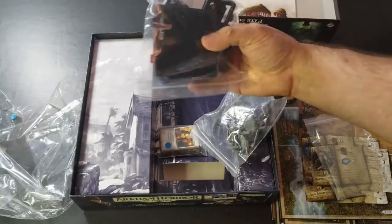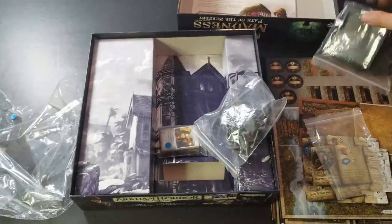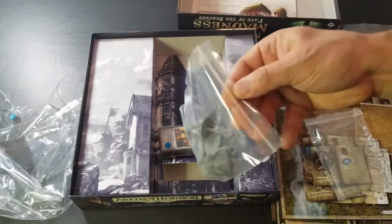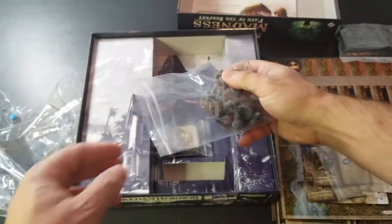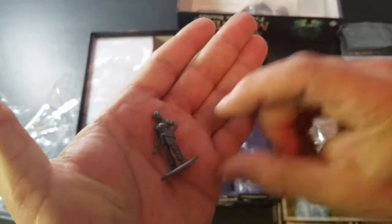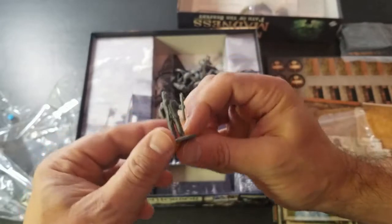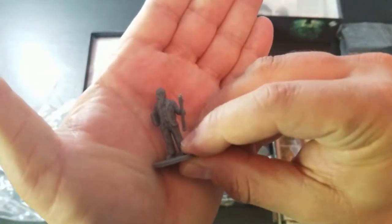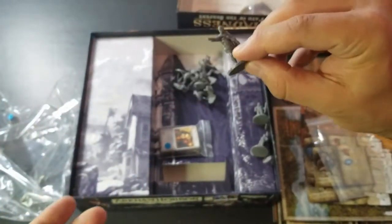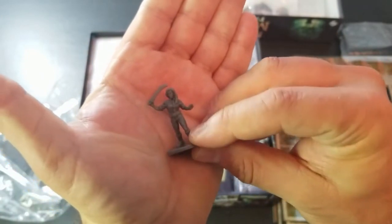In the box we have the monster bases, and a bag with some of the smaller monsters and investigators. Let's dump that out. Here's one of our investigators — let me focus in. Here's our astronomer, and here is our explorer. There's one more — she's got a machete in her hand, that's pretty cool.